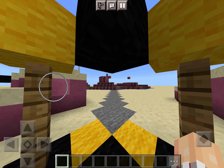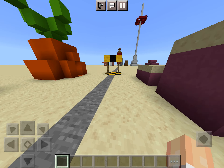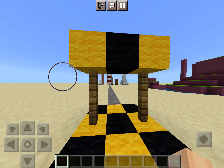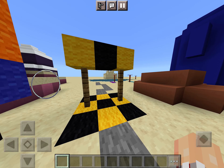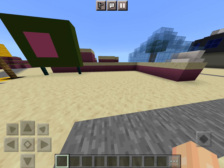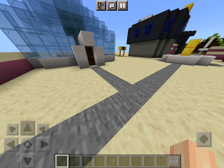Through here is Jellyfish Fields, and going over here, off in the distance is Downtown Bikini Bottom. Now, walking over in this direction, we will see Goo Lagoon out there. Alright, that's all there is to see for this section, so let's move on to the second section.